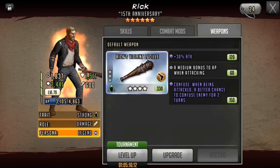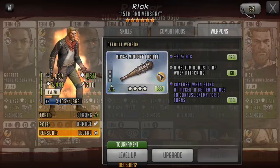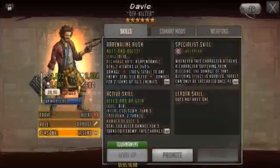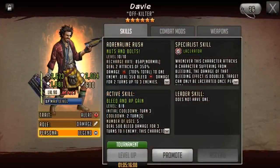You could change this to something like stun on attack, but with bound weapons that can be quite difficult. The other lacerator toon that I have at my disposal is Davey, and many of you can actually get him.